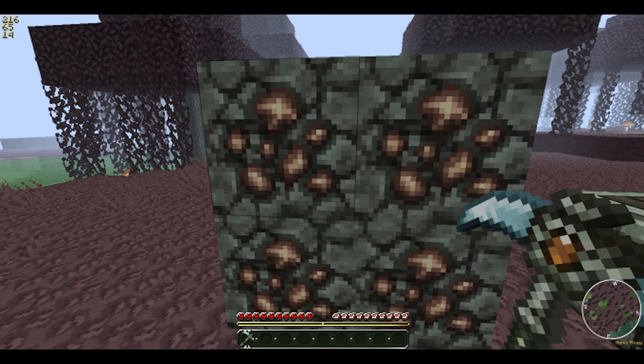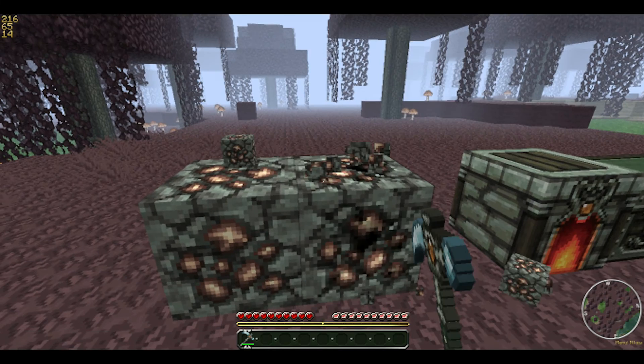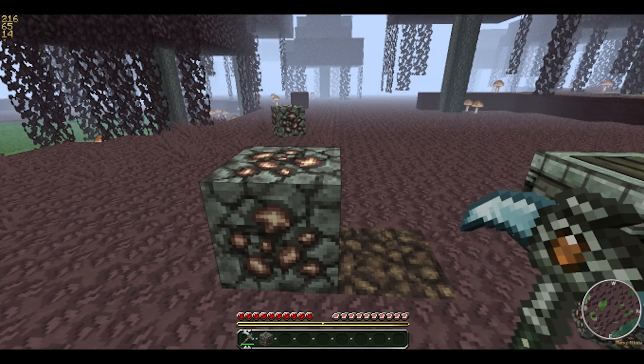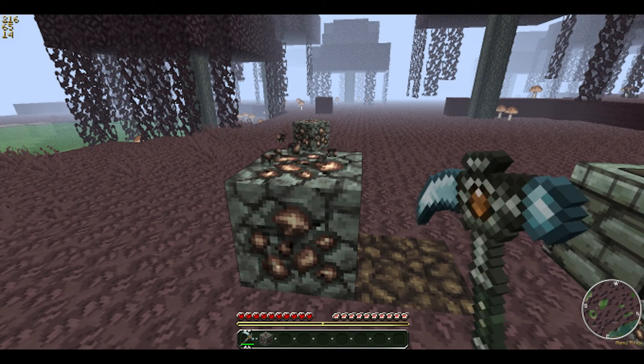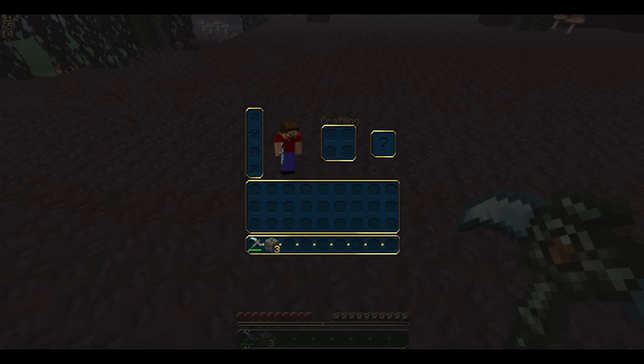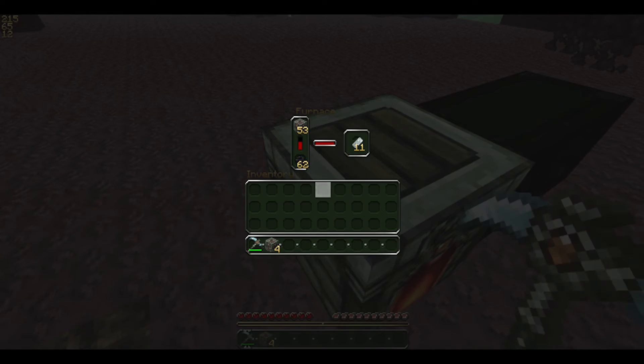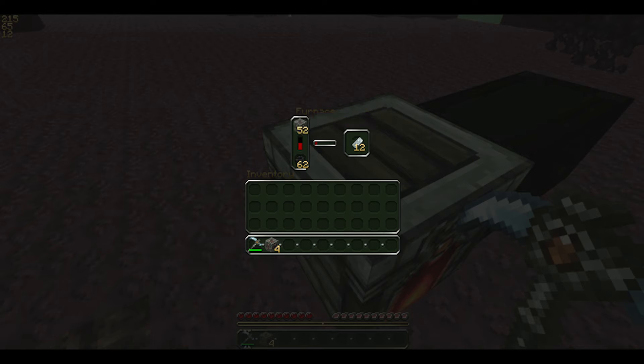You'd think, hey, this is iron. There it is, my inventory. I don't know where the last one went. But wait, that says silver. This is definitely iron, but it says silver. Let's check this furnace. Yeah, it's still silver ore. It looks like silver ingots.